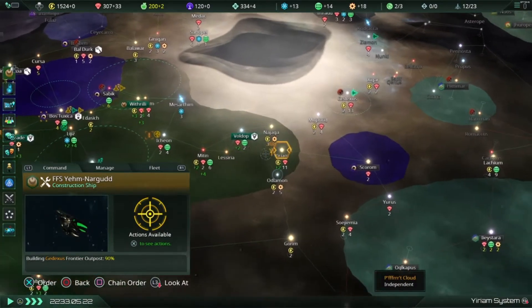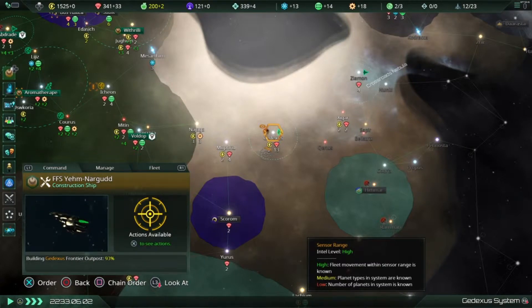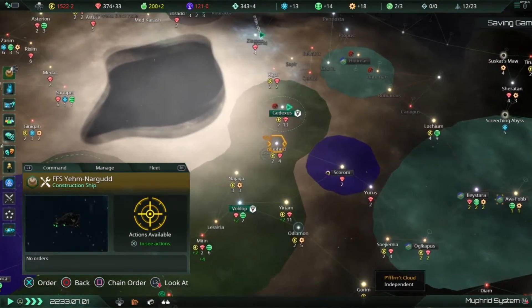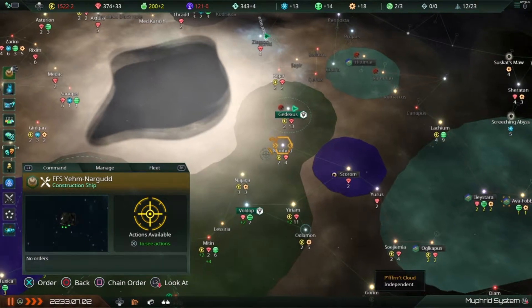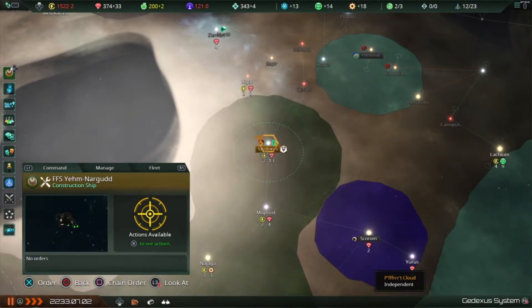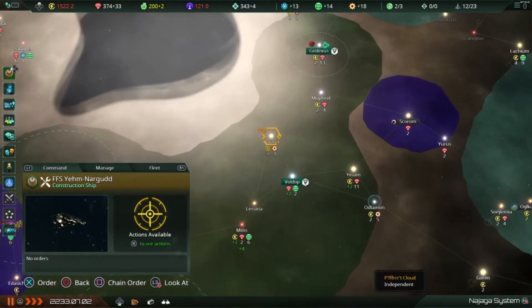The construction ship is at 90% — 93%, 94%, 95%, 98% — and there we go! That's what I'm talking about. But we are now running a deficit on our energy credits, so I'll have the construction ship build some mining stations.